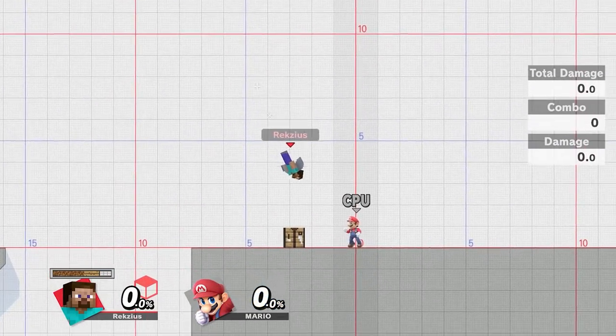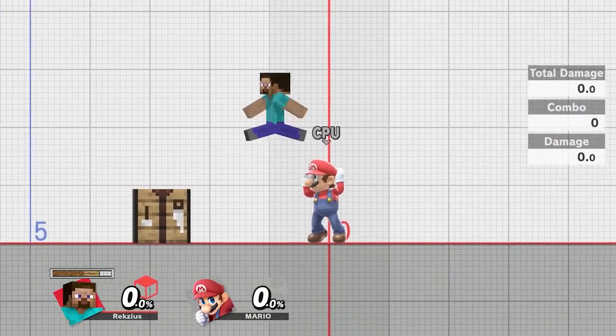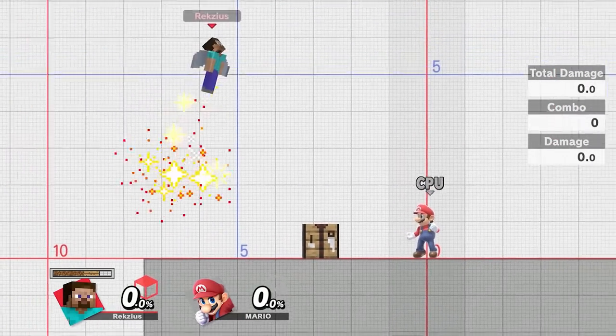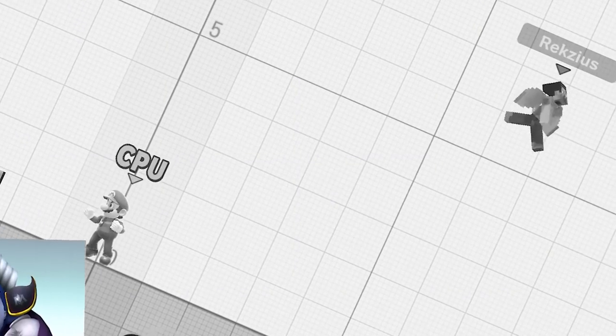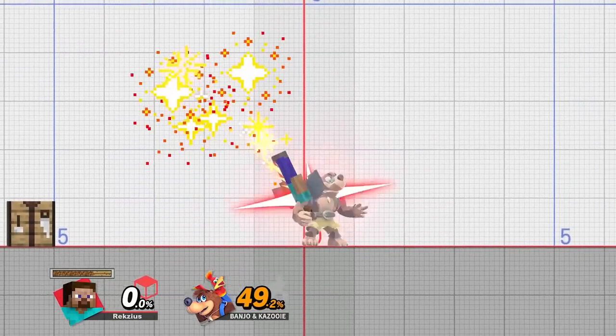Steve's up B sees the return of the gliding mechanic that was previously absent from Smash Ultimate — a pretty welcome re-addition in my opinion. I always thought this mechanic was a lot of fun, even if it was never super broken. Not counting Brawl Meta Knight. At first glance it might not even seem like it has a hitbox, but it actually does. It starts up being just a little smaller than his body and gets even smaller later on in the move. It's very weak and deals almost no damage — it's clearly more of a recovery tool than anything.